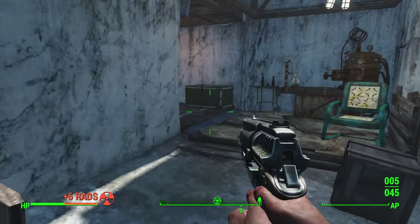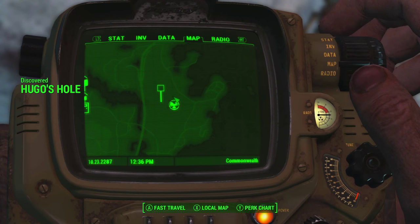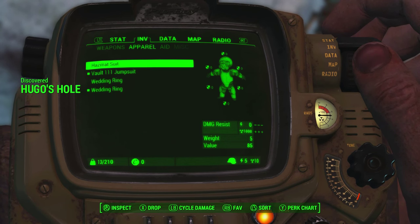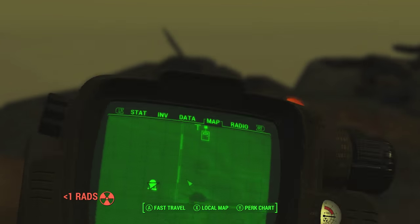You're going to want to navigate your way through Hugo's Hole — which is not very big — and go pick up the hazmat suit, which is right here. It provides you with a ton of radiation resistance, and this is going to be essential when we go into the Glowing Sea to pick up the gamma gun.